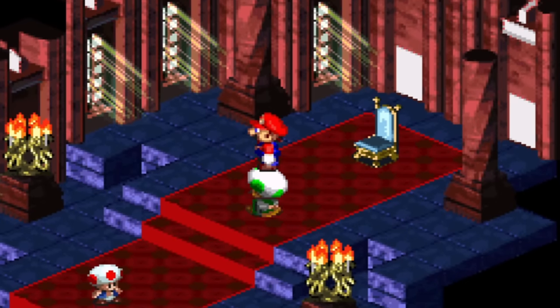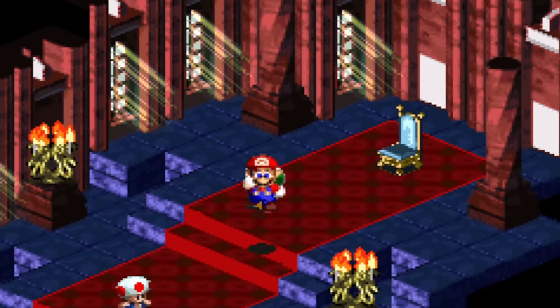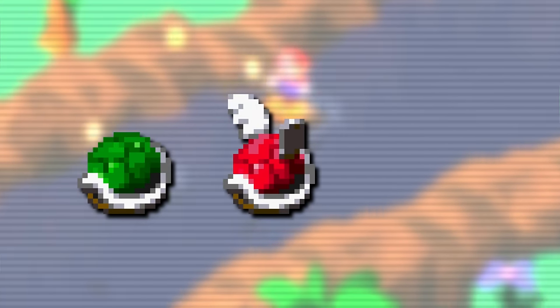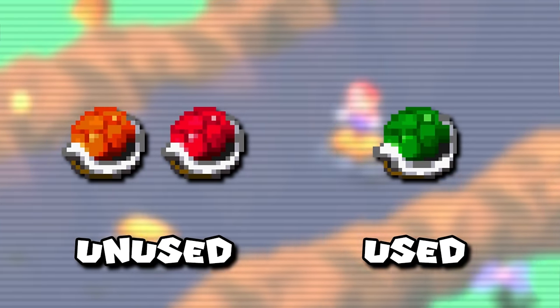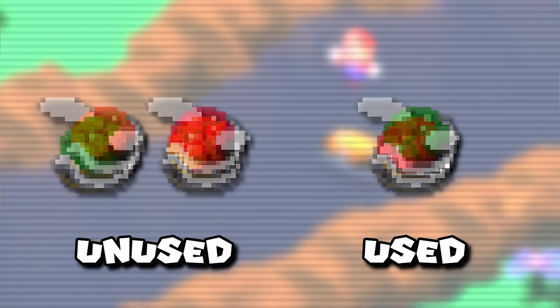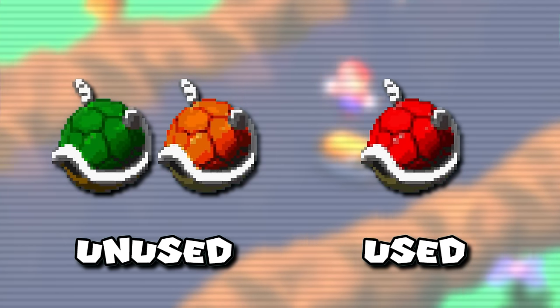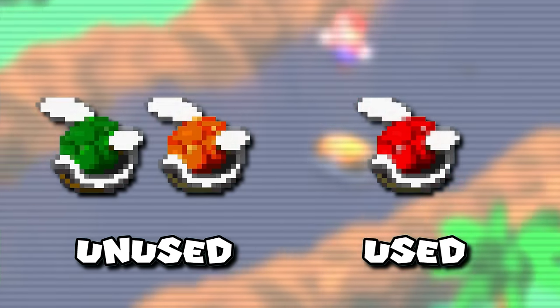First let's kick things off with a whole bunch of unused items, weapons, and other objects. As far as the weapons go, we first got some unused color variants of the Troopa Shell, Knock Knock Shell, and the bigger Lazy Shell. For the Knock Knock Shell that usually only appears in green, there are unused red and orangey versions. And similarly for both the Troopa and Lazy Shells, which are normally only in red, there are unused green and orange variants too.